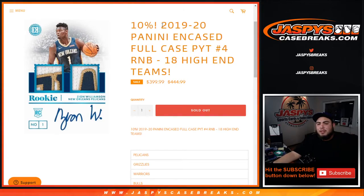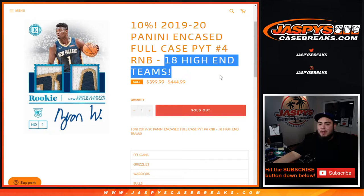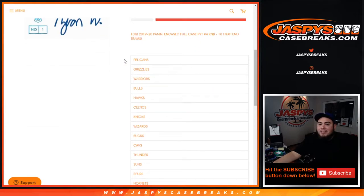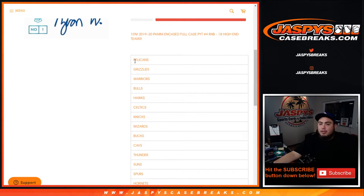What's up everybody, Jason from jazbeescasebreaks.com. We just filled up the 1920 Panini Encased full case break — Piketty number four — with this 18-team high-end random number block. You guys got 10% off today and you got a piece of 18 teams, from the Pelicans all the way down to the Pacers. You're paying one tenth of the price it would have cost for all these teams.